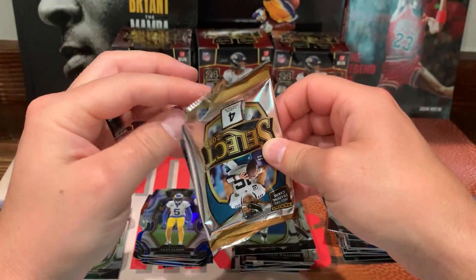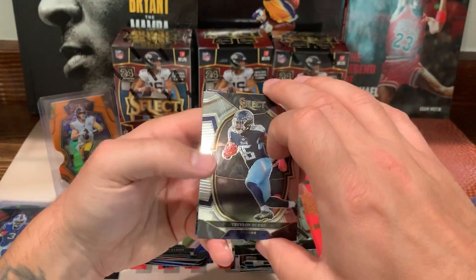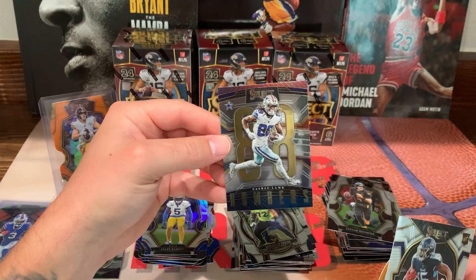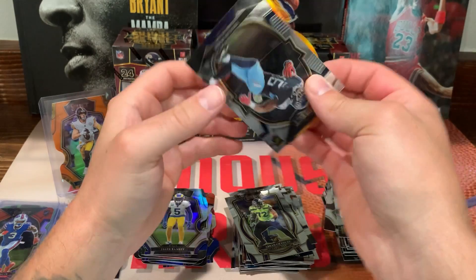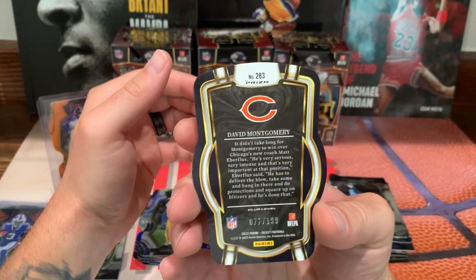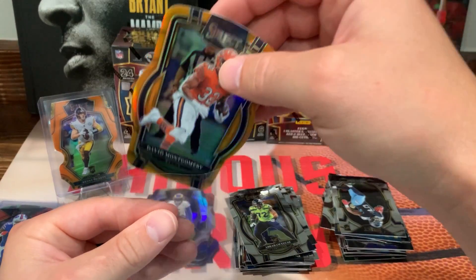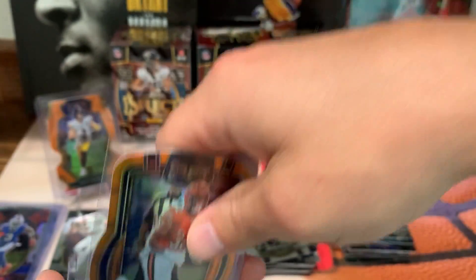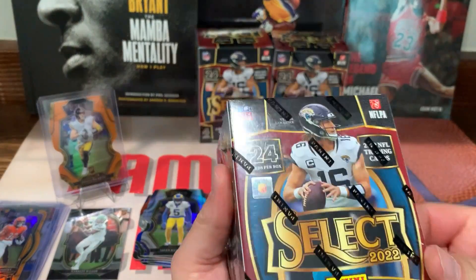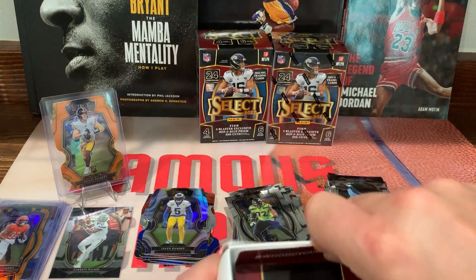So far guys, this has been a pretty rough rip. I did pull one numbered card, but — ooh, we got another numbered card! Let's go. Trelon Burke's on the front, so this will be an orange out of 199. Abraham Lucas. We got CeeDee Lamb. I see Bears — Justin Fields would be nice. David Montgomery. I think it's orange — yep, 199. Justin Fields would have been nice, but we'll take it. So two out of three boxes, we pulled numbered cards. Not too bad. Not the guys we want to see, but hey, it's a numbered card — we'll take it, not gonna complain.